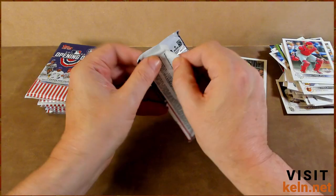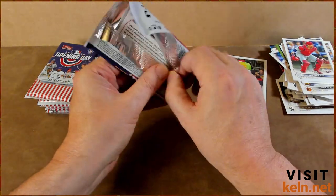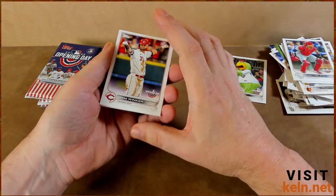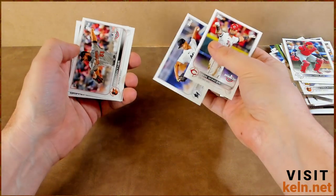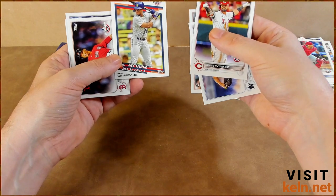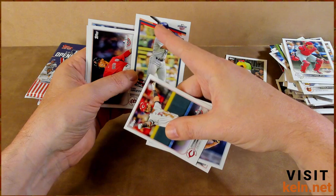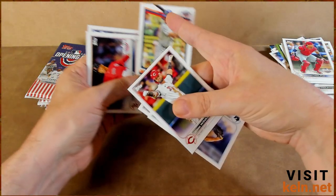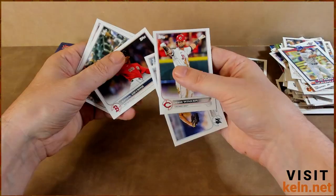Cody Bellinger. Jesse Winker, Jesus Lizardo, Zach Logue. Junior — the Kid — Bomb Squad. That would have been great if they lowered him about half an inch so the whole bat was there; we don't need to see his kneecaps, but the top of the bat makes sense. Still not upset. Rafael Devers.